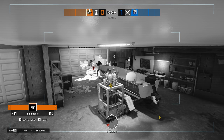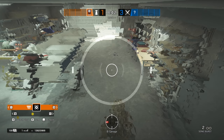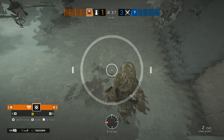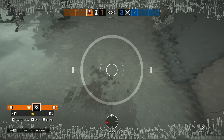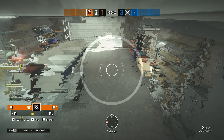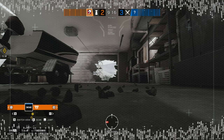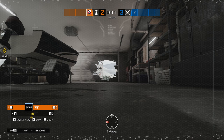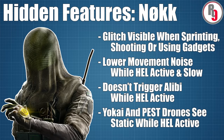On the other hand, activating the cloak after getting pinged will not cancel out pings that are already running on her. When observed through almost all camera devices, Nokk is 100% invisible. But if a defender is using one of Echo's cloaked drones, or an attacker drone that has been hacked by Mozzie, then those specific observation tools will experience the same static snow effect that attackers get when looking for a cloaked Vigil — because the mantra of Rainbow Six Siege is: why keep things simple and consistent when you can make them complicated and confusing?